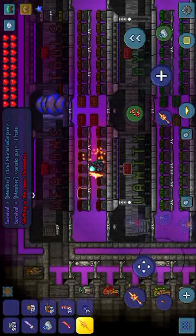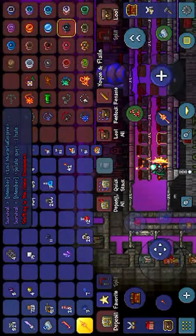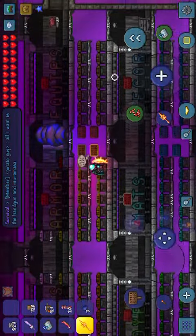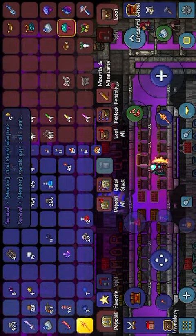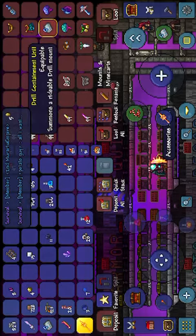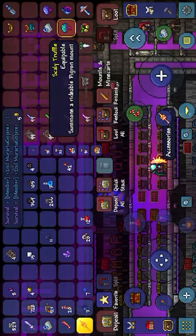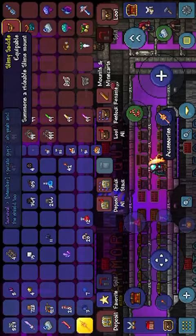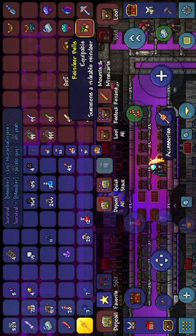Okay, here comes the fun part. Like in that other video I did that had a lot of stuff — see, there's yellows and everything. I'm just not gonna grab this stuff because I don't really want it. Go to this chest and boom: the drill, the unicorn, the blessed apple, the scaly truffle, the shrimp — any mount you want, even a UFO. It's free!